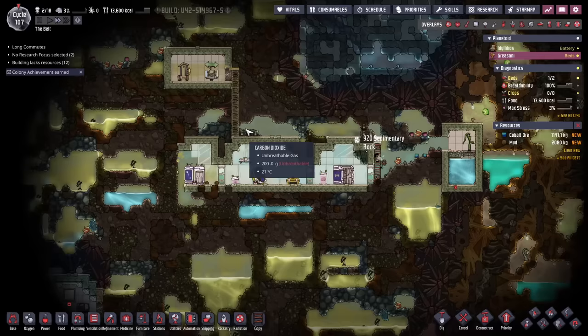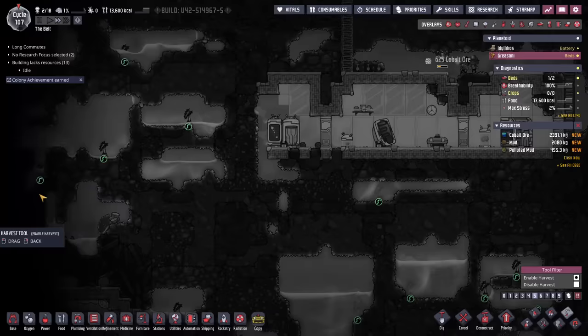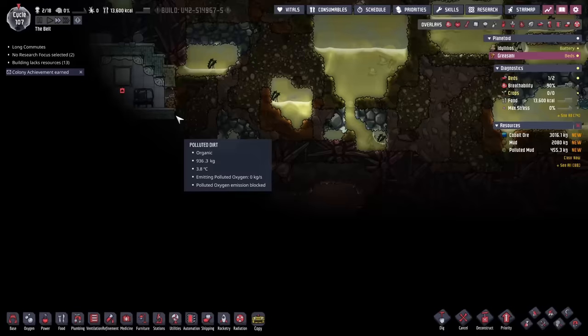We are going to be doing just a few things. First thing first, we want to get our toilets accessible because they will be peeing on the floor. We have a little bit of food — there's enough food here. If we look at these parts, these are all edible swamp shards. That's basically going to feed us for the beginning and sustain us alongside the nutrient bars.